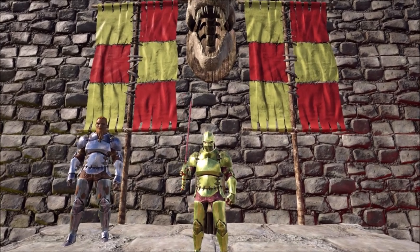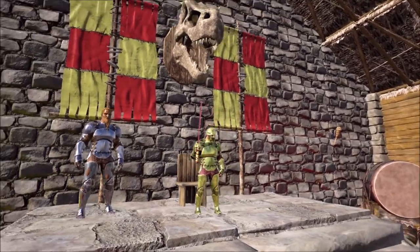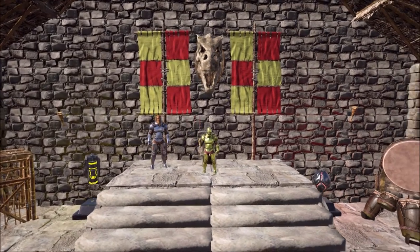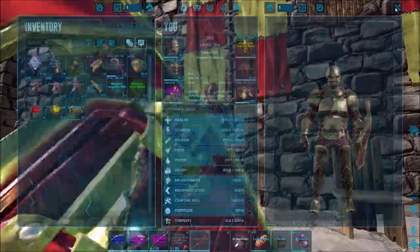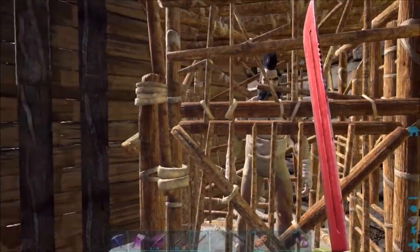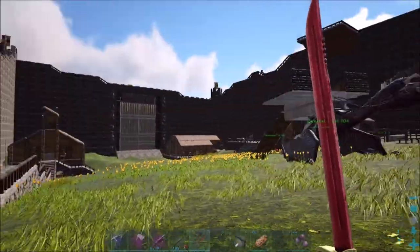I've finished off the base and castle as much as I can. Here I am in all my knight's armor. I found out these mannequin guys I've had staying around — you can put armor on them, so I put some armor on them. We finally got my T-Rex head up there, and on the side I got the yellow and red artifacts. I had to spawn the yellow one in because it's only on the Scorched Earth map, not on Ragnarok.